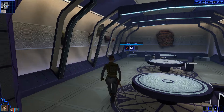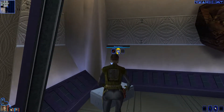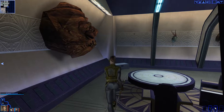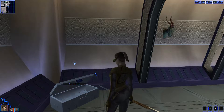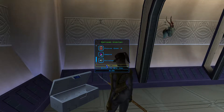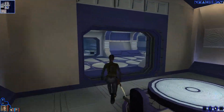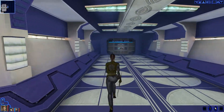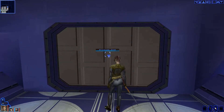Let's check out this other room. There's nobody in here. Some Pazaak cards and weapon upgrades. It's a Pazaak card, some credits and a data pad.